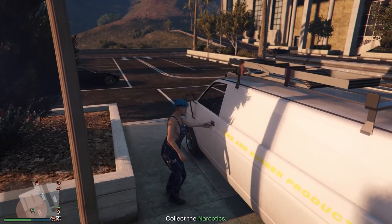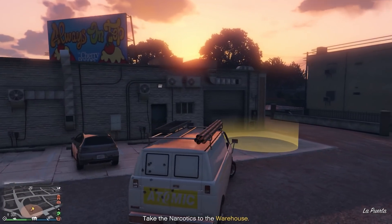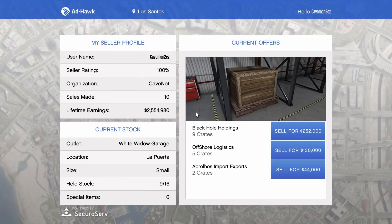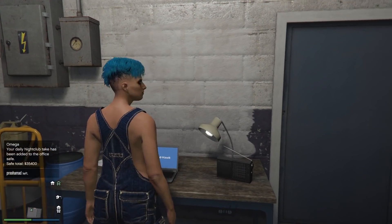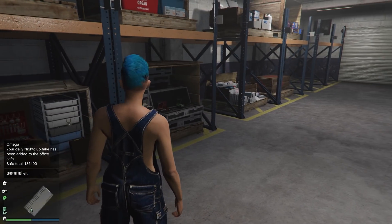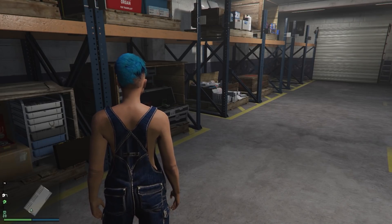The source missions take no more than eight minutes each. Run three source missions to one warehouse — that gives you nine total crates. Each crate takes at most eight minutes to collect, totaling 24 minutes for nine crates. At that rate, selling in a solo session you'll make 252k every 30 minutes.